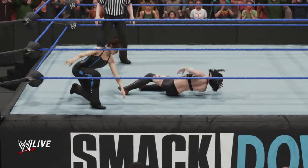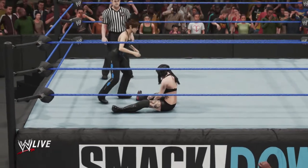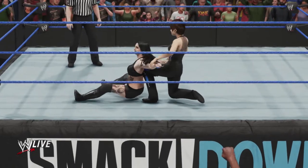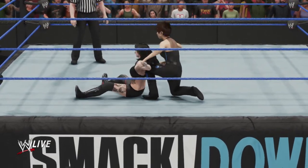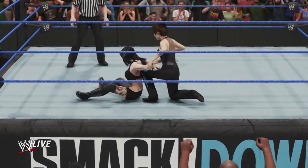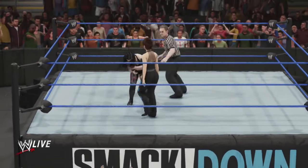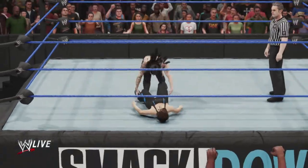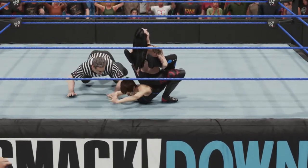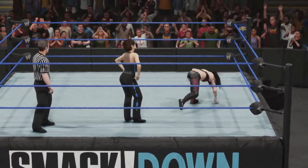Gut wrench German suplex — did that just happen?! Ruby Riott and the Riott Squad brutalized the entire SmackDown Live Women's roster their first night and have kept up that chaos on Raw. Ruby Riott, Sarah Logan, and Liv Morgan will spend the entire day riling up everyone backstage, but the Riott Squad's all about pain once they're in the ring — that's what I call squad goals! Now it's Ruby Riott — she may be in a bad way here, but she's able to break out of it. The lesson here is that you can never count her out.